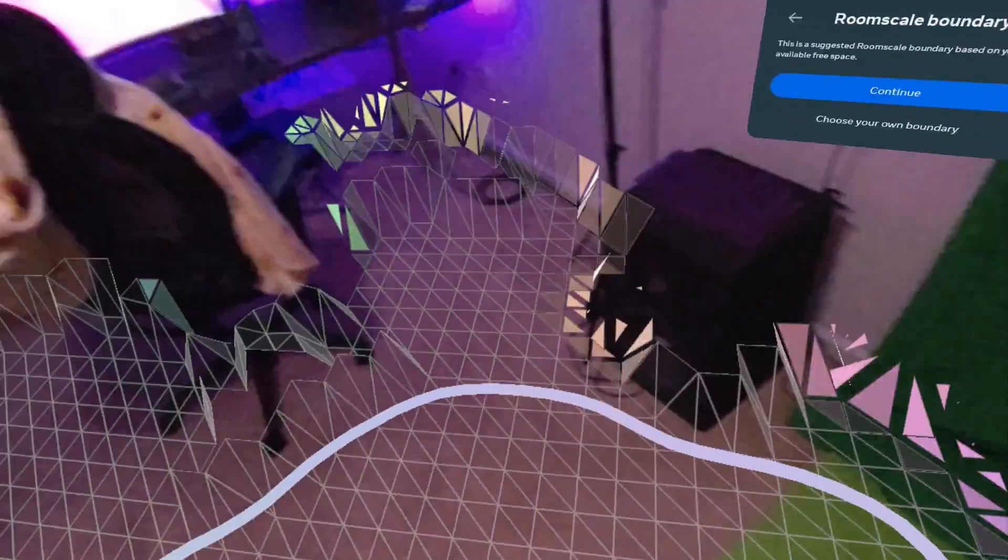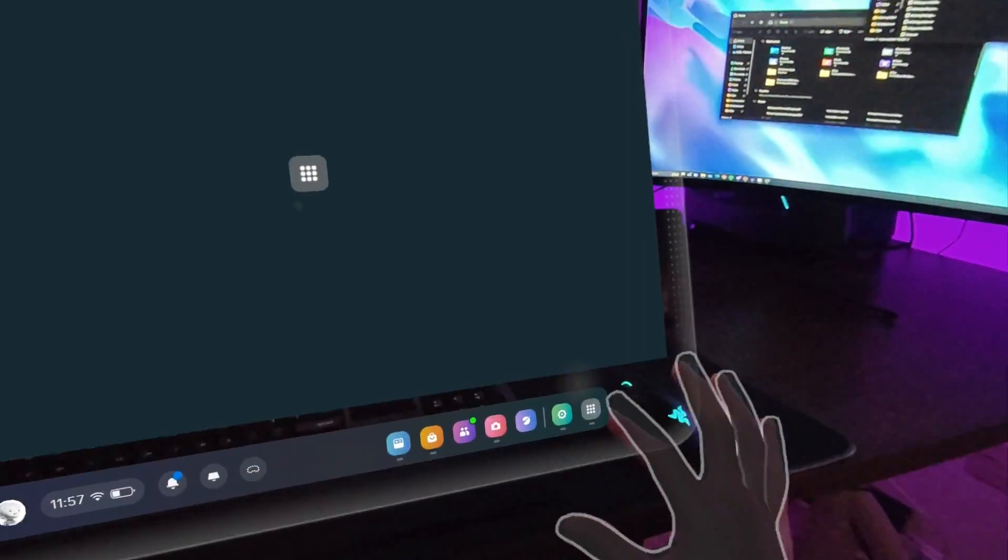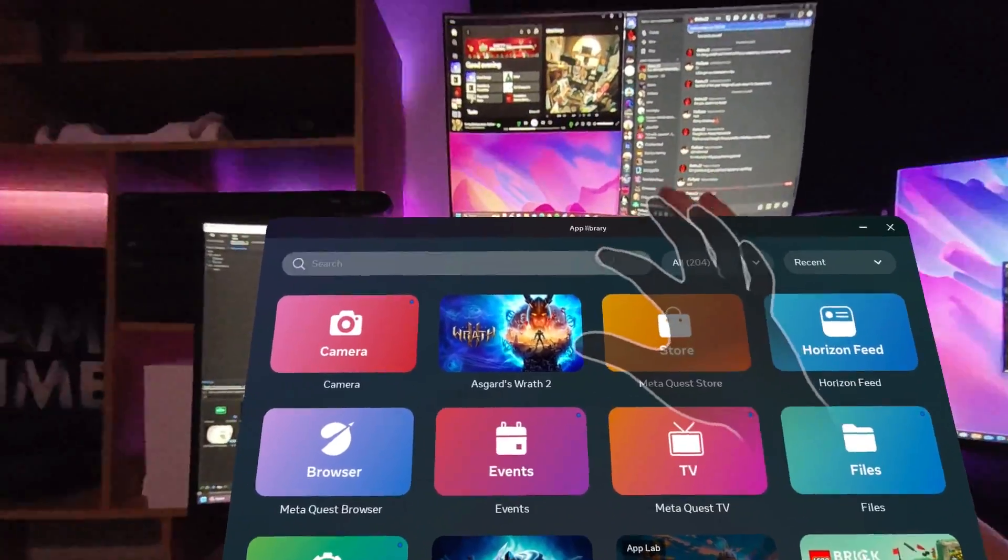After your headset updates, you'll set up a boundary and customize your Meta profile. Once you've done all that, it's time for the fun stuff. Head into your apps and start downloading those free demos that you've added to your library.